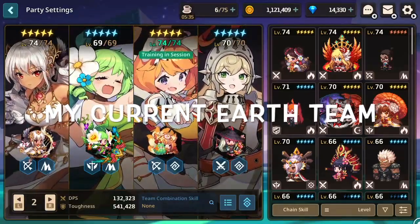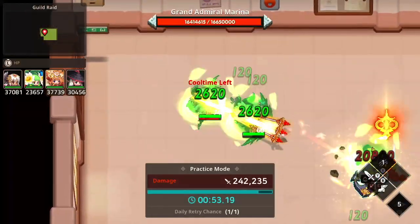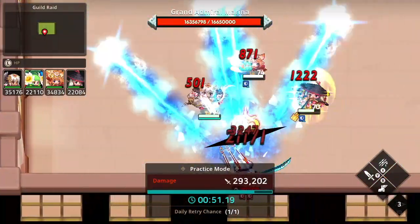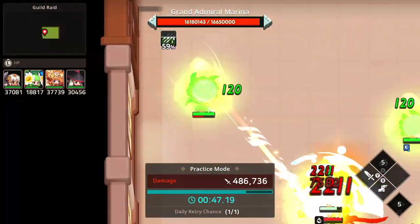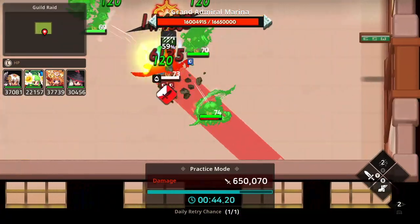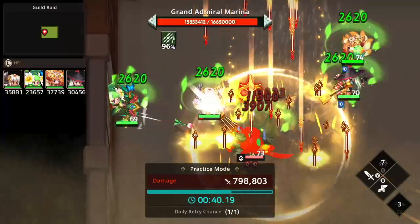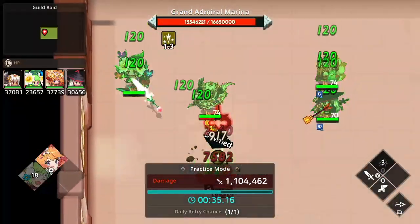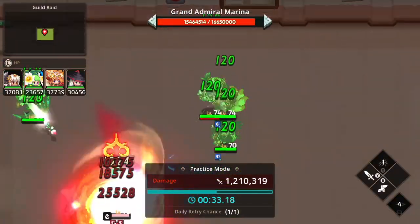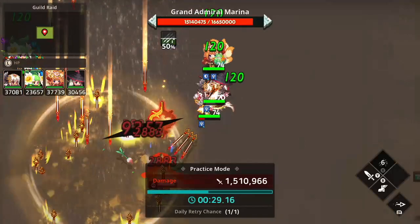That leads to Nari's last similarity to Tinnia, which makes her one of the best raid units. She is able to change her weapon to any element of your choice and still keep all of her previous advantages. Nari has one ace up her sleeve that Tinnia does not have. After using her Chain Skill, Nari will boost the critical hit chance of all party members by 10% for 10 seconds, which again means more damage overall. And this one extra ability is probably enough to rate her slightly higher than Tinnia for raids.